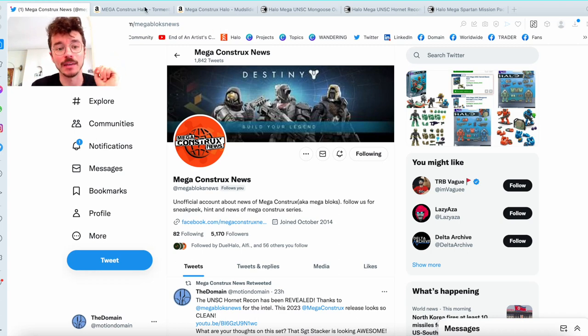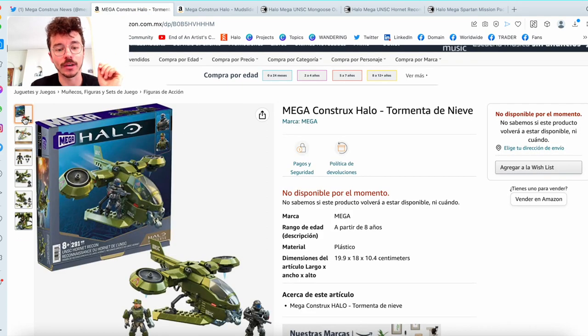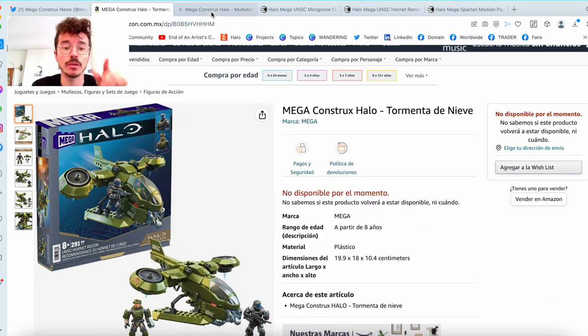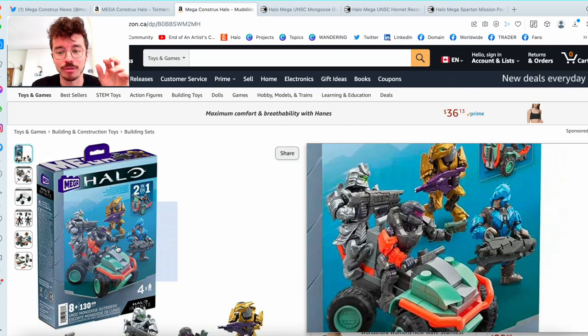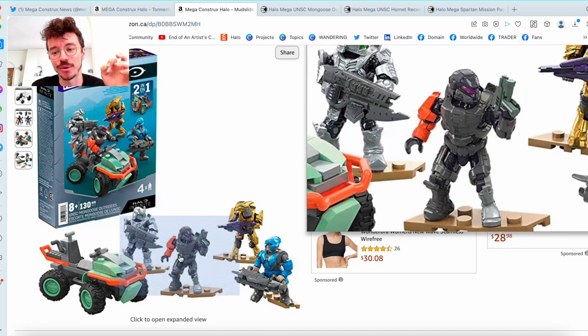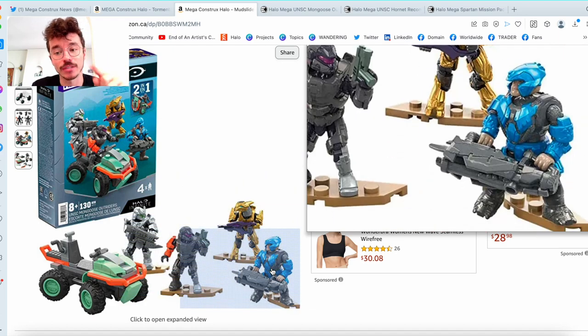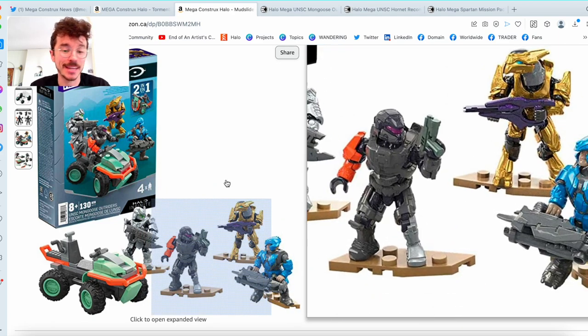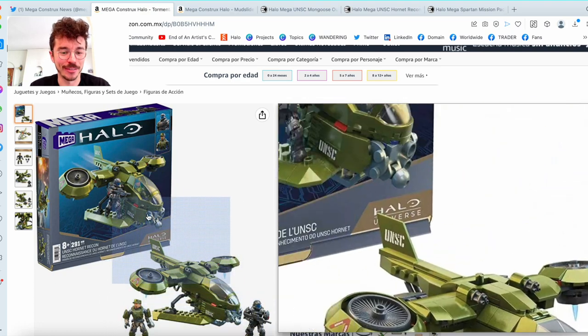Yesterday two videos came live. One looking at the brand new UNSC Hornet Recon with Sergeant Stacker and a covert ODST in Halo 3 style. This Hornet has a gorgeous amount of detailing — absolutely exceptional. And also the UNSC Mongoose Outriders with the goofiest ever Warthog, but I kind of really love it. It's got the premiere of the Spartan Yoroi, another Scorpion Punch figure, a Scorpion Punch Anubis, a Zealot and Brute — and this Brute has a Brute Chieftain chestplate. Mega's gone all out — they're goated with this line.